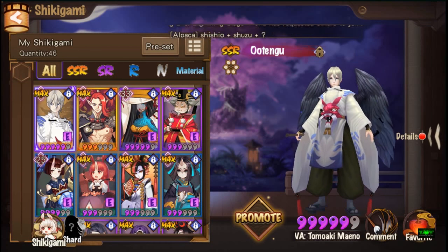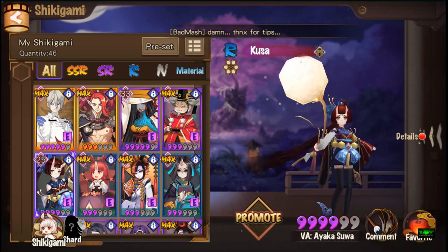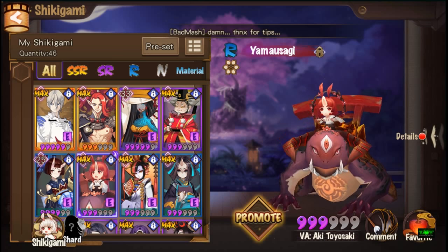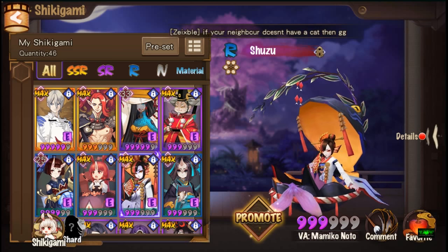So the basic 5-man team consists of Ubume, then we have Kusa as the healer, we have Yama Usagi as the attack bar buffer, and then we have Shuzu.